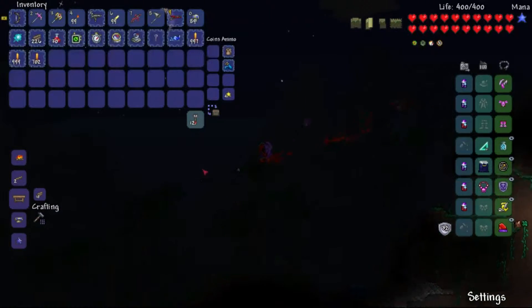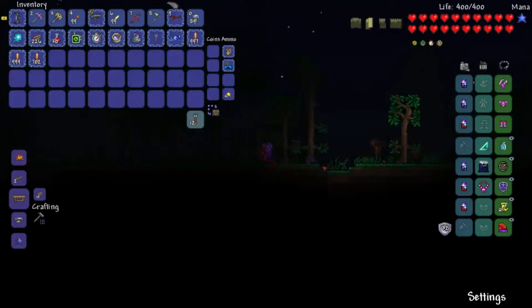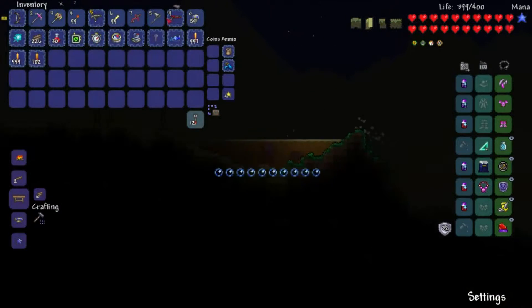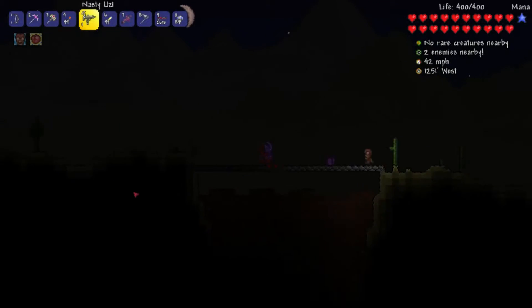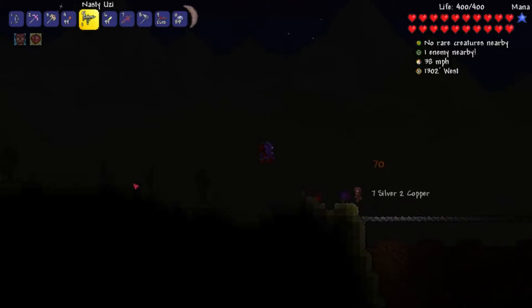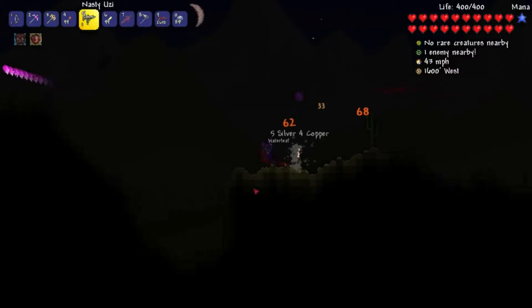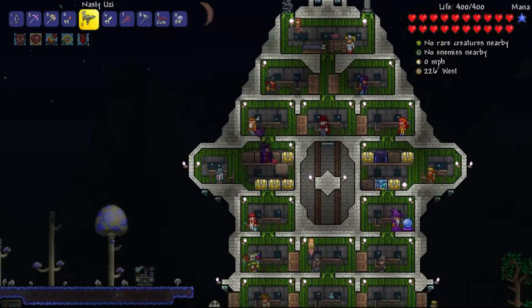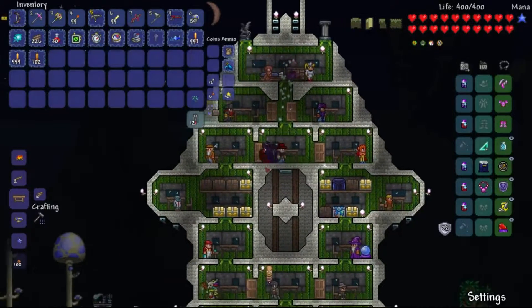There is another type of Mimic that I want to fight. With this new armor, our weapon damage has probably gone up quite a bit. You may think that the Dart Pistol does less damage than the Uzi — but trust me, it is better than the Uzi. Speaking of bosses, what do you say we take one on right now? Because I'm feeling confident.